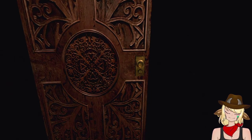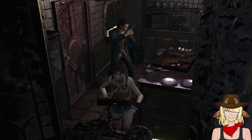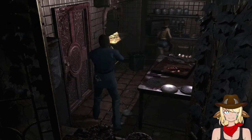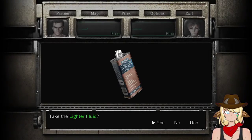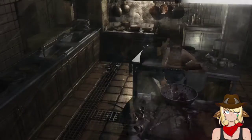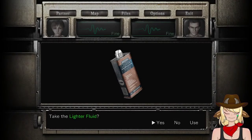Okay, let's explore this. Then once we're done here we'll save and call it for the day. What's that? Billy, you need that because you have a lighter. Yeah, that means we can light that candle in the one room now.